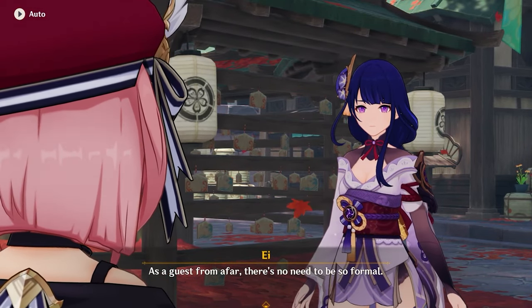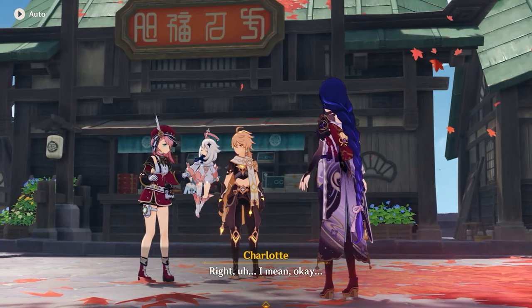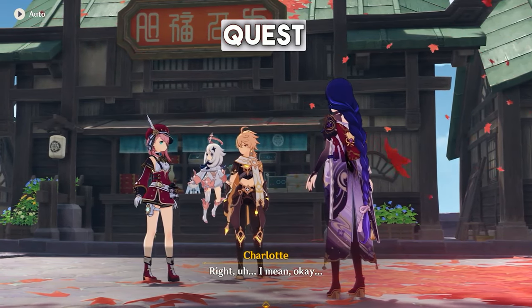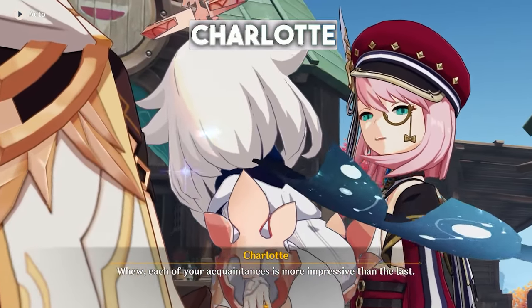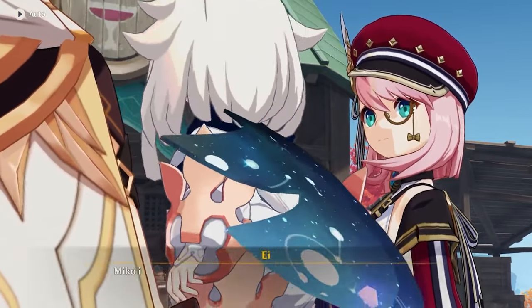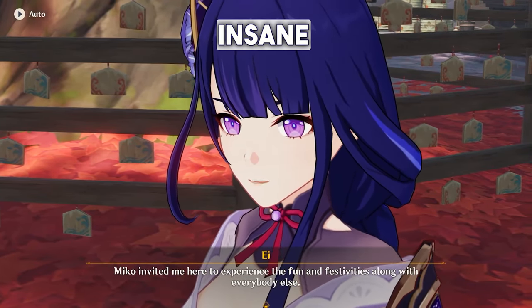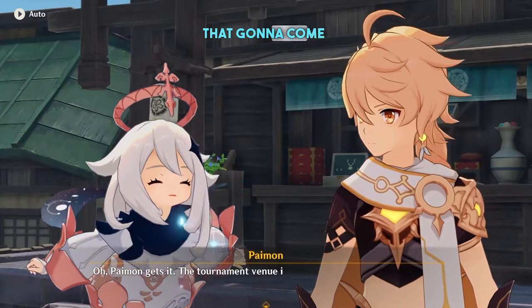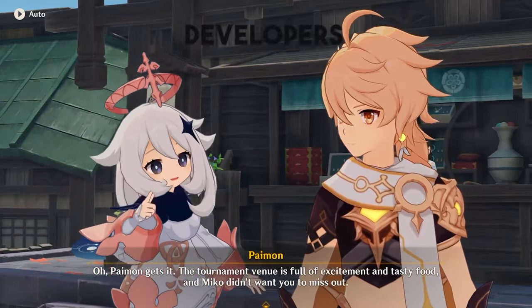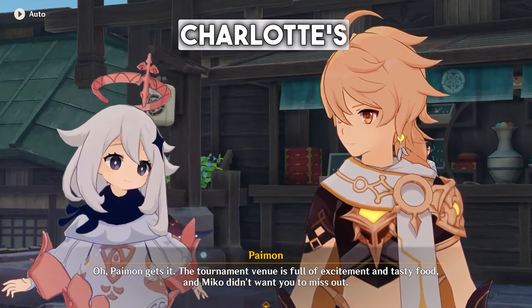Stay tuned till the end guys. We already seen Charlotte in the 3.7 event quest. The character design of Charlotte is insane — I'm super excited for the upcoming Fontaine characters. The developers already showed us Charlotte as one of the coming characters.